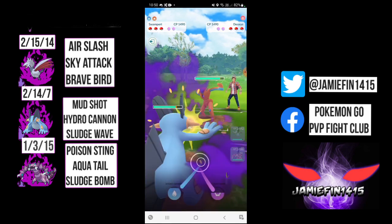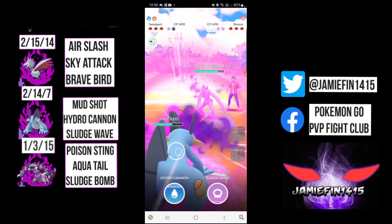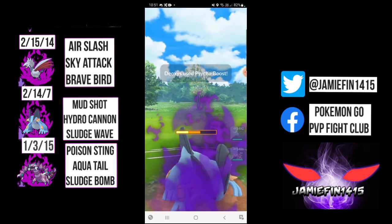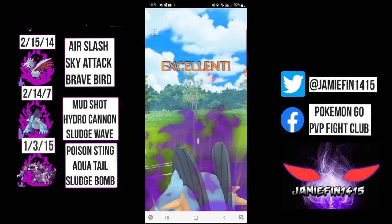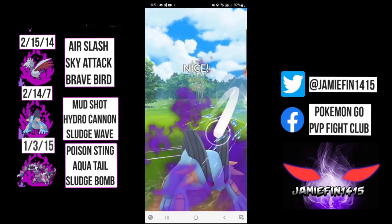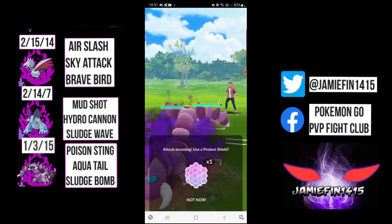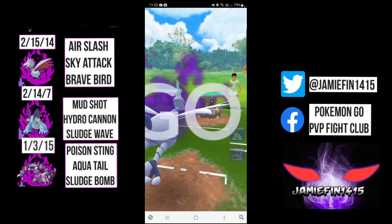Moving on to the next battle, we lead Skarmory into Victreebel. We safe switch into Swampert to counter-swap the Deoxys. They go straight for the Psycho Boost. We shield the first, as it would do the most damage, and we are going to be spamming out Hydro Cannons. First one lands. We can tank this second Psycho Boost - it gets us into the yellow. I'm looking to get the back-to-back Hydro Cannons just before they reach another Psycho Boost. Hydro Cannon takes out Deoxys. I spam out Hydro Cannon against whatever comes in, because one Razor Leaf will be enough to take us out. Hydro Cannon lands on Vic and for a resisted move, gets Vic into the yellow. They've got Galarian Stunfisk in the back, and we get Earthquaked. That is a good game. GG's to the opponent.